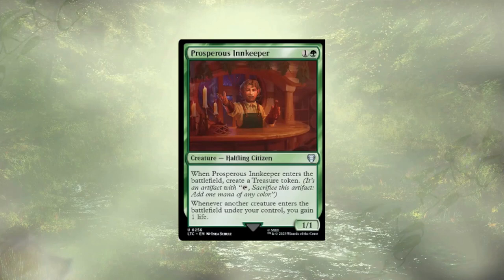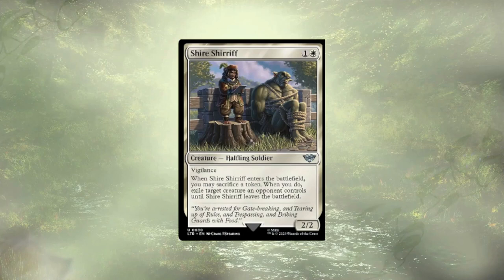The last card we're cutting is Shire Sheriff. They're kind of weird removal — they ETB, we sacrifice a token, we exile something our opponent has, but only until Shire Sheriff leaves the field. They're a 2/2, maybe we swing when the board's empty, but the second that opponent has any counter removal or a board wipe happens, they get their stuff back. For that reason, they're gone.